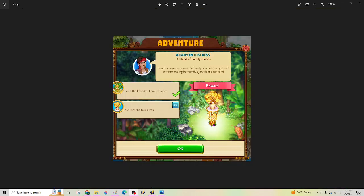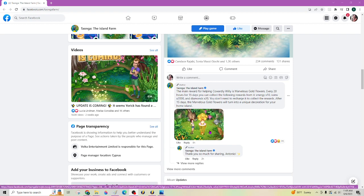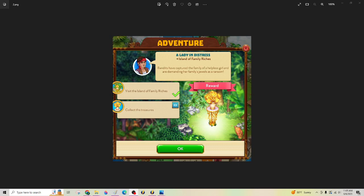You do also get this reward. I brought up the game's Facebook to check what it does. For 15 days, you get to collect 10 energy, 2,000 coins, and 20 diamonds — times 15 if you collect every day. After that, it'll turn into just a permanent deco. Here it is again, just so you can take a look at it.